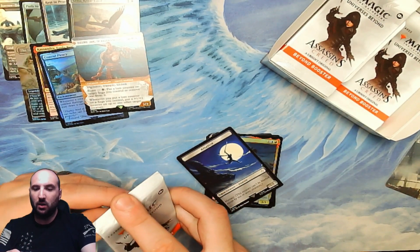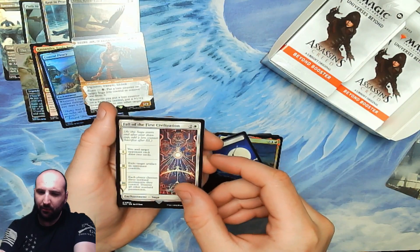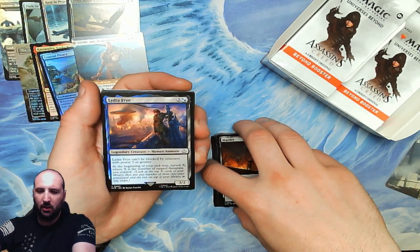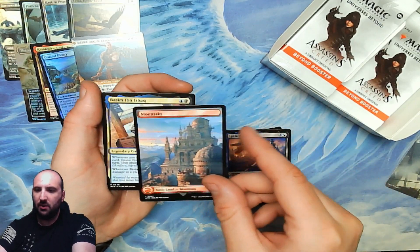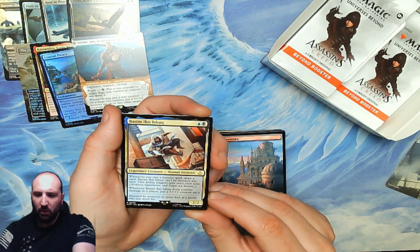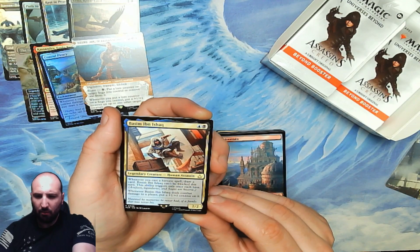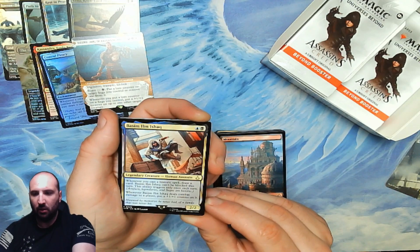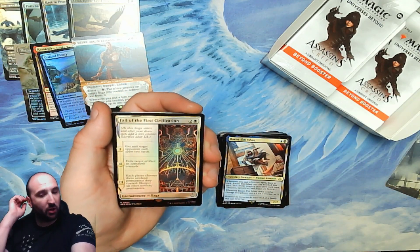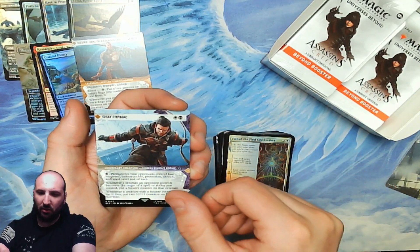Okay, speeding up — I'll mostly just read the rares and cards that interest me. We got a saga: Fall of the First Civilization. Murder — that seems good in an Assassin's Creed deck. Another Lydia. Mountain, mountain. Our rare is an unpronounceable legendary human assassin — blue and black, 2/2. When you cast a historic spell, draw a card; this thing can't be blocked this turn, triggers once. Whenever it deals combat damage to a player, put a +1/+1 counter on it. I like commanders that draw cards, especially for historic spells in blue — that's pretty good. Fall of the First Civilization again.